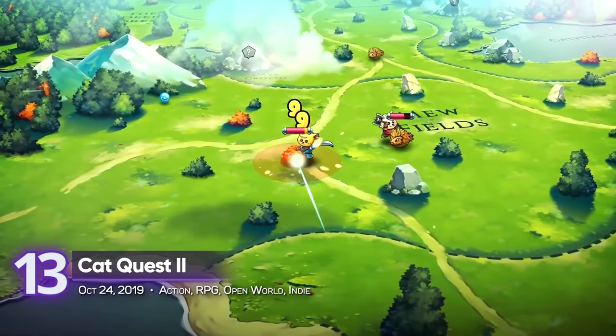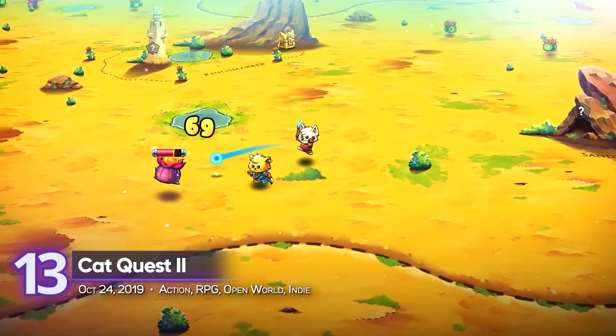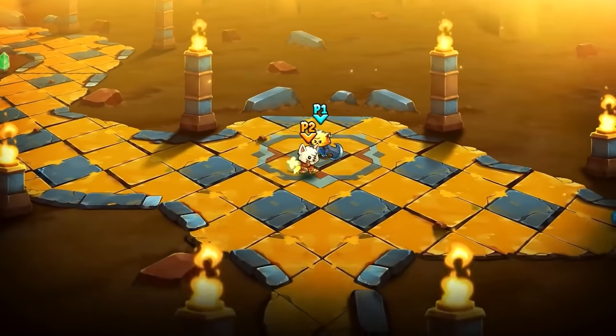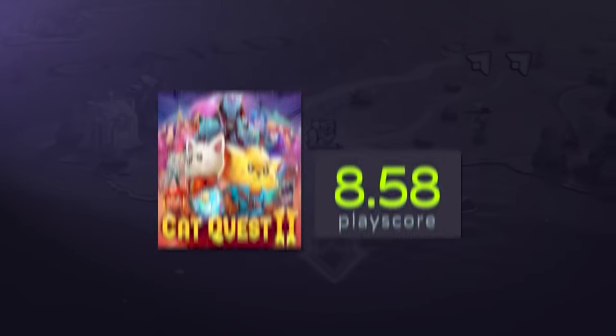13. Cat Quest 2. The open-world action RPG leans towards the adorable. Play as cats and dogs in this two-player co-op and explore the magical open-world kingdom. Dive into dungeons and take down monsters for loot in a cat-venture like never before. It receives a playscore of 8.58.